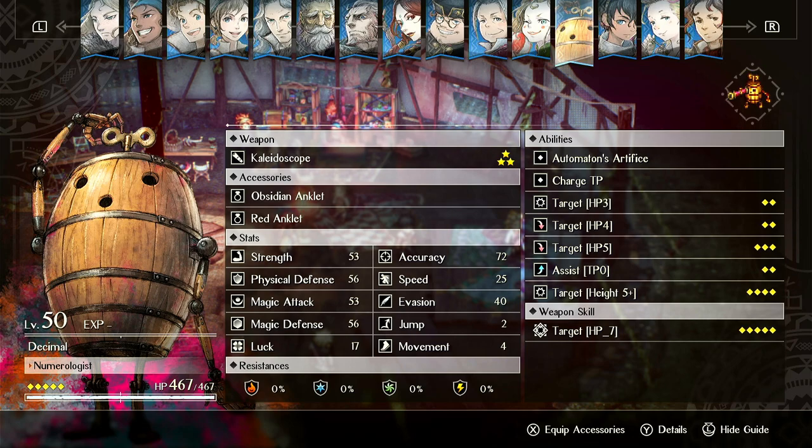Let's look at his stats before we go into his skills. He has decent strength and decent magic attack. He has pretty high physical and magic defense, so it kind of makes sense that he could take a hit or two. He has really good accuracy, lower speed, medium-slash-low evasion, average jump, and lower movement — a movement of four. He shouldn't really be moving, and his luck is extremely low.